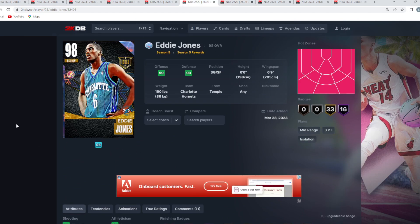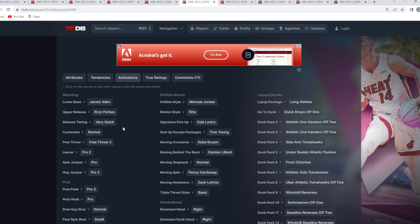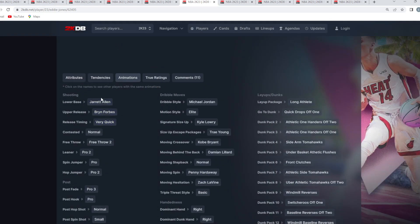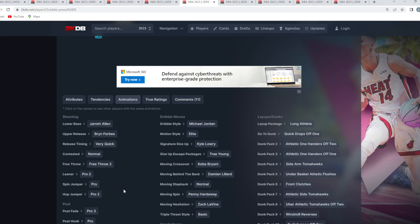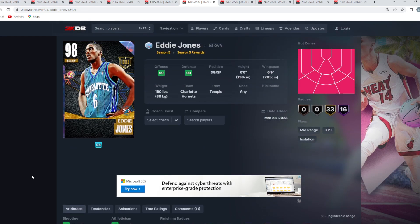One of the more underrated shooting guards in the game, and depending on how you look at this card, is the Galaxy Opal Eddie Jones. I was really debating putting him in my top five and I'm still kind of debating it — I think he's just barely out of the top five. He's 6'6 with a 6'9 wingspan and has elite all-around stats — besides the 79 block, this card is damn near perfect. He's got a really good jump shot on very quick timing with the Jared Allen base. He also has elite dribble sigs: Trey Young escape, Kyle Lowry size-up, MJ Dribble Style, quick drops off one, and front clutches. As a three-hunting ball handler, he's one of the better ones in the game.